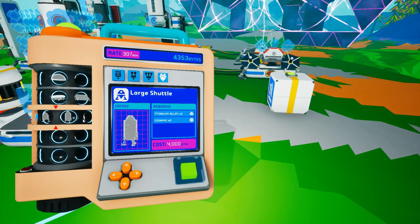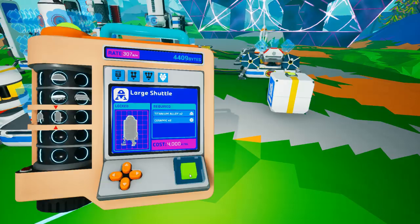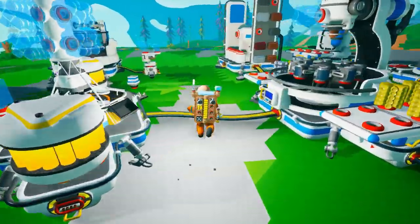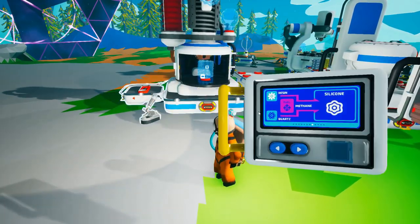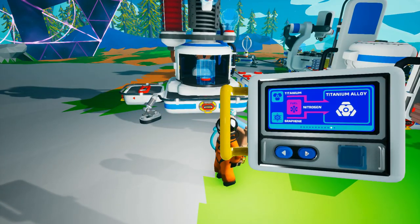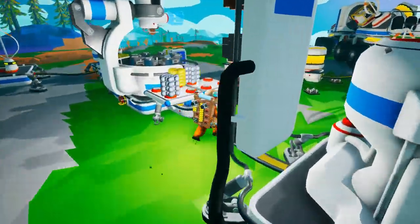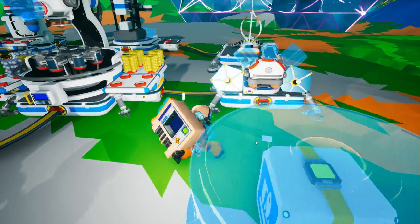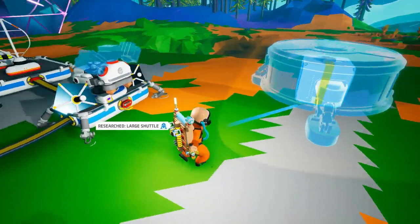We're going to skip the medium shuttle and jump straight to the large shuttle. Titanium alloy times two and ceramic times two — let's just take a peek at what those require. Titanium and graphene — we could do that. Large shuttle is learned.